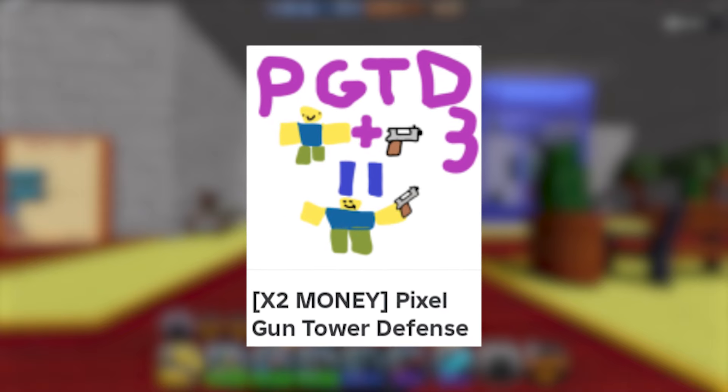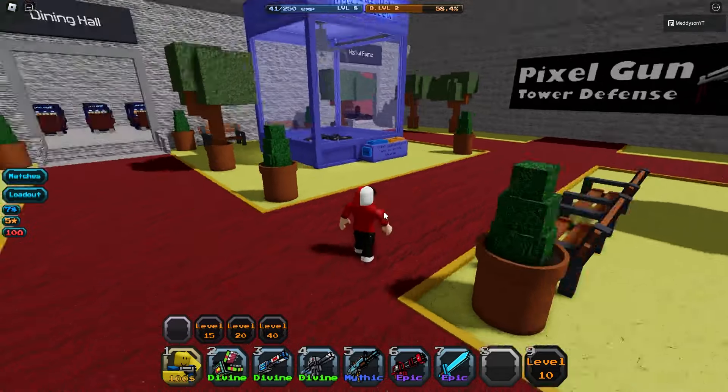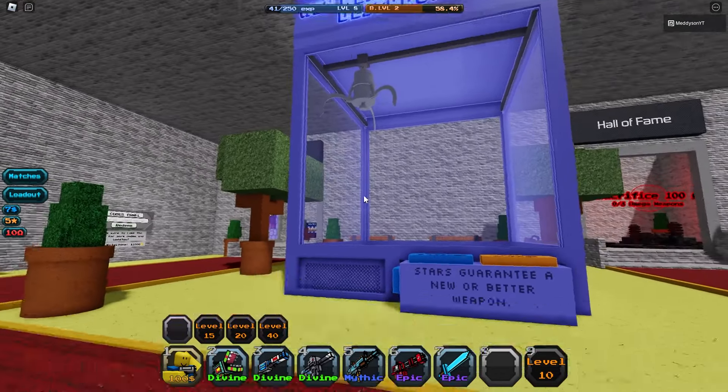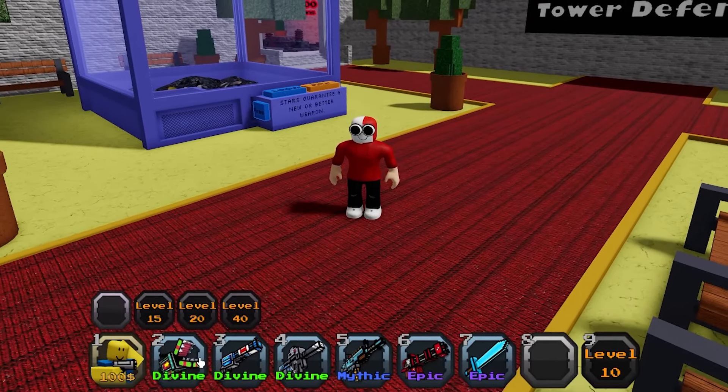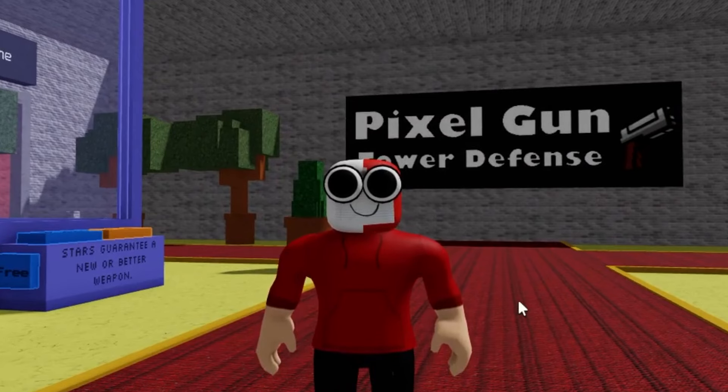We are back on Pixel Gun Tower Defense 3, and it's essentially Gambling Simulator. Last video, I just sat at this claw machine and tried to gamble for divine units. At the moment I have three divine units, but we can't get these all divine. So let's do some more gambling and try and get a full pixel gun divine team.